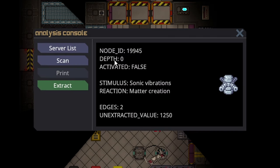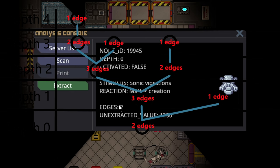This artifact is at depth zero - it is the beginning of an artifact that has not automatically activated. The stimulus is sonic vibrations. Edges too - this is where people get confused. I will show a graph on screen. Basically, we're at the very bottom of a tree, and there are two edges, meaning there are two branches from the beginning node.